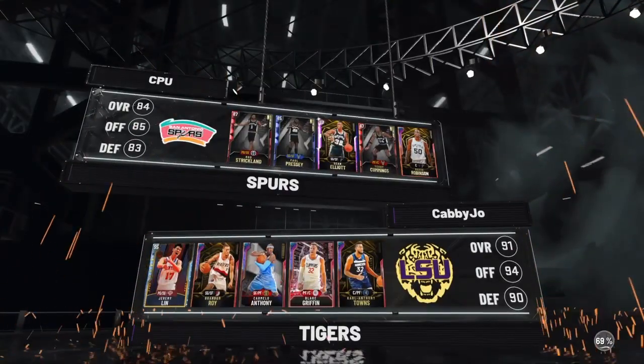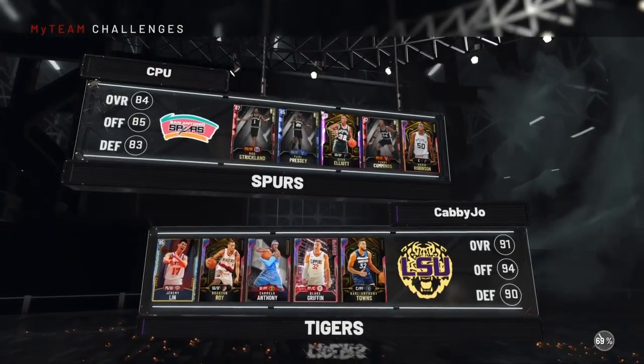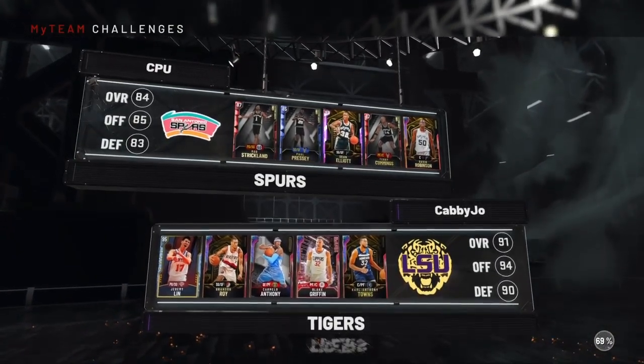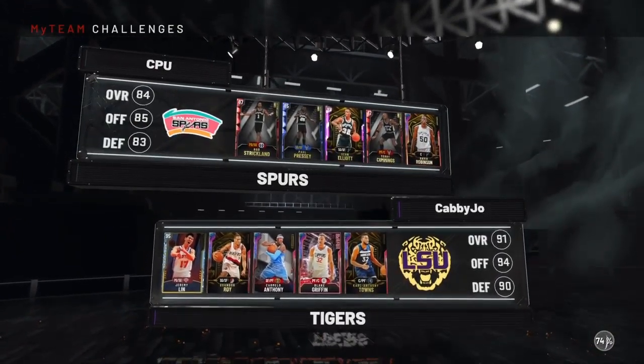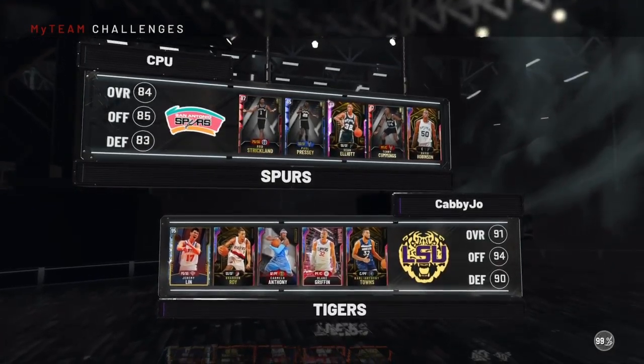As you can see, I am doing the Warriors one — I am on the second challenge of the Warriors. We are going to be facing a Galaxy Opal David Robinson, but that's not that big of a deal honestly when you have the best playbook against AI's.